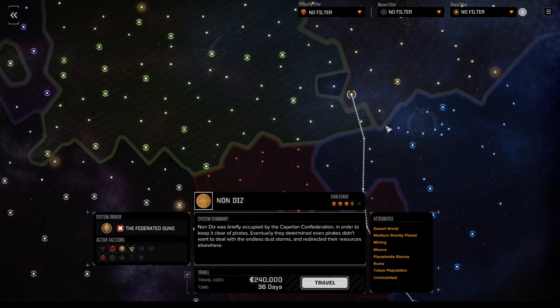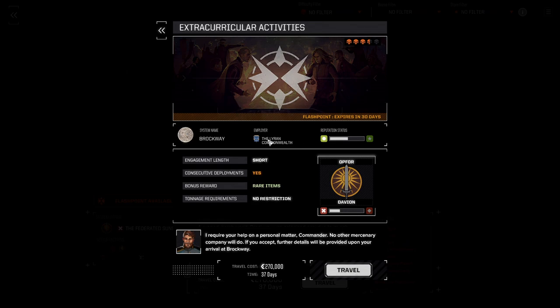One specific aspect I want to mention are flashpoints. You can see those here as small glowing dots. The flashpoints offer a bunch of related quests that, if you finish all of them, you will be granted a unique reward such as a mech or some weapon that you could otherwise not receive.